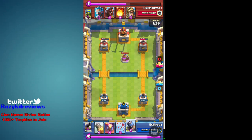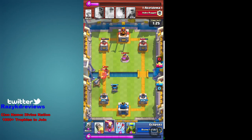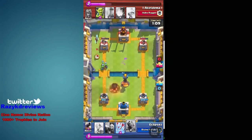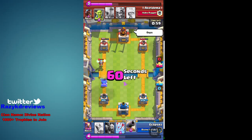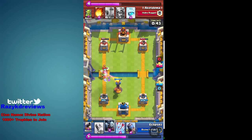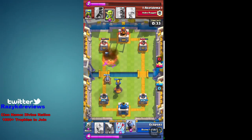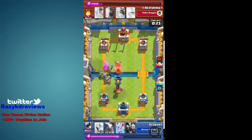He dropped an elixir collector right there and now I'm playing a defensive mortar. The reason why is because I know he has a hog rider. As you can see, the hog rider focused on the cannon while the mortar and the inferno tower did damage. I'm not worried about killing that tower because I have a rocket in my hand. I'll use it once the time goes down to like 10 seconds. My minion horde keeps doing good damage because he doesn't have arrows, only a fireball.